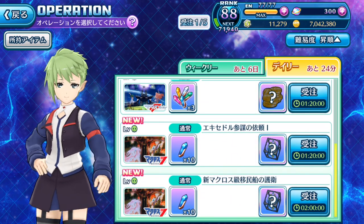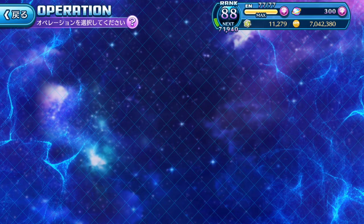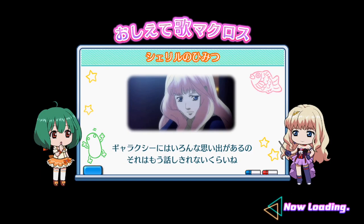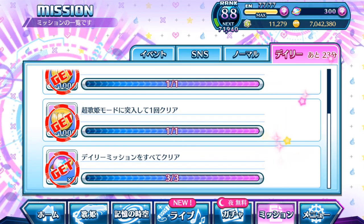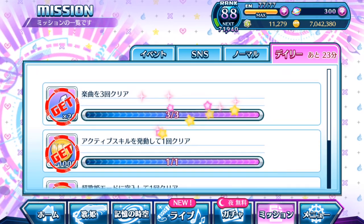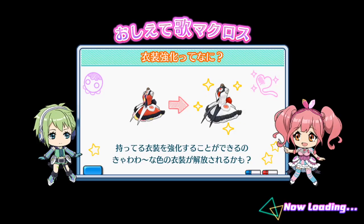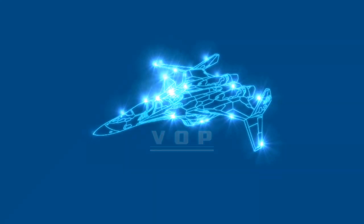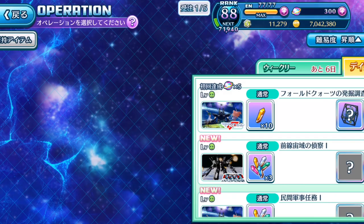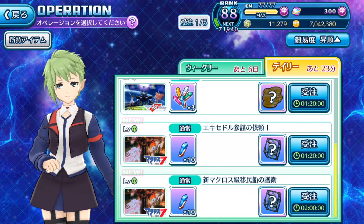I don't think they have implemented anything new in the daily missions yet, but if in the future some daily missions require you to clear Valkyrie Operation missions, that will be one heck of a problem. Previously due to the debut missions, you could only clear one mission at a time — now you can do five at one time. That's pretty awesome. I've unlocked all of them, so let's do five at a time. That's why you need multiple teams.